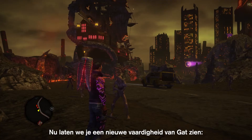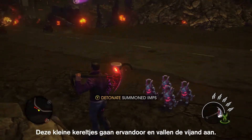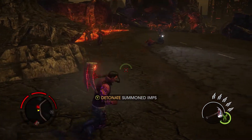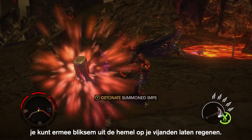Now we're going to show you one of Gat's new abilities — he is able to summon imps. These little guys will run off and attack the enemies. The Warhammer is powerful in its own right; it has a smite ability, which brings lightning from the sky down on your enemies.